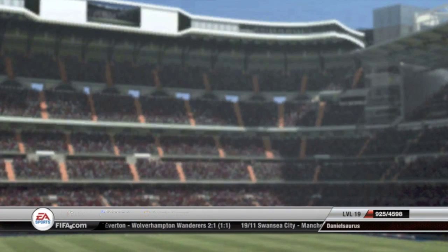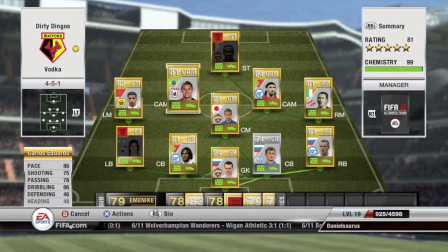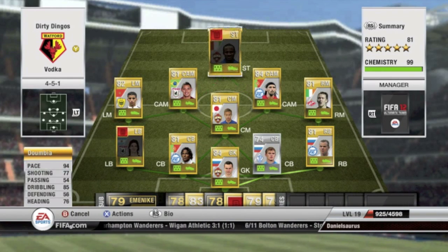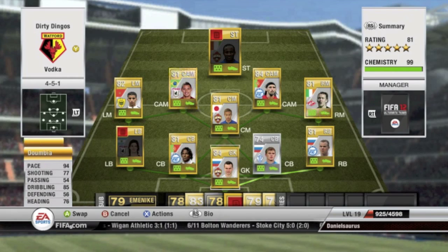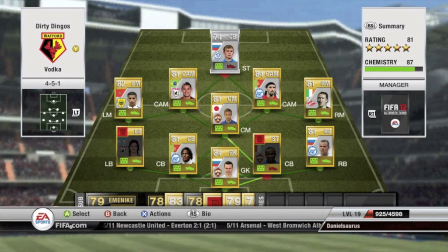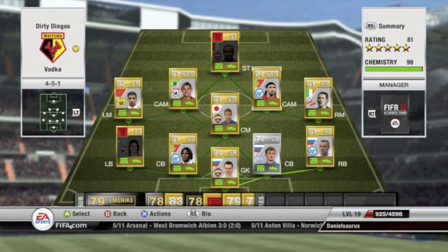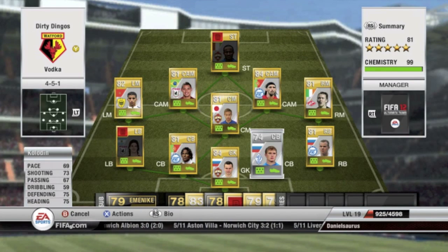Moving on to the next one — Vodka — because this is a Russian squad. You have your left mid and right mid, Bustafa and McGeeDee who have five star skills, then Danny and Carlos Eduardo who have five star skills, and Doombi up front with 94 pace and four star skills. I will be making videos on some of these squads so be on the lookout. This center back actually has amazing long shots — you wouldn't guess that from his stats, though he has 73 shooting as a center back.